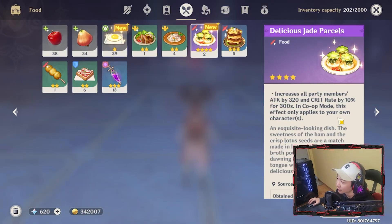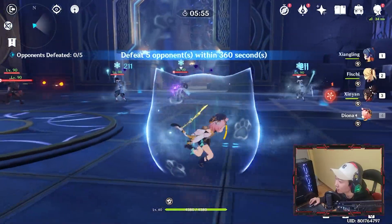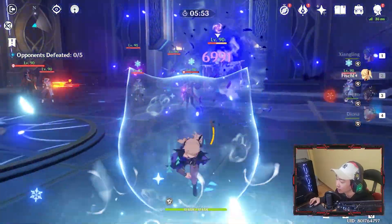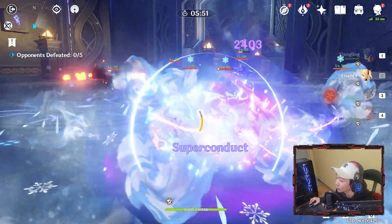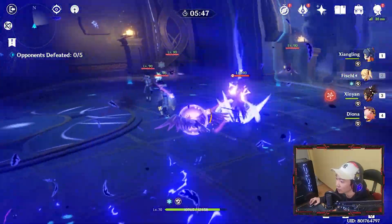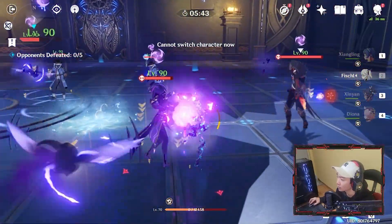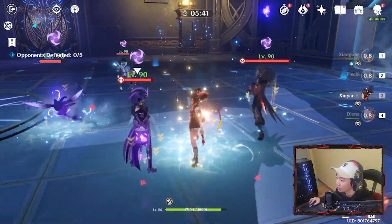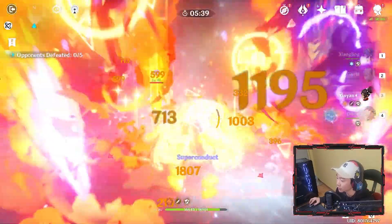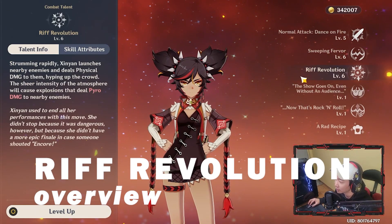I'm back in the Dance of Steel dungeon and I'm going to be eating Delicious Jade Parcels. I'm looking to superconduct multiple enemies at once and hit them together. I superconducted multiple enemies — okay now I'm looking to Q — 68,000 damage. Pretty good.